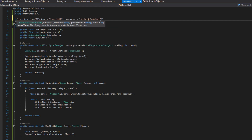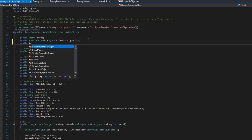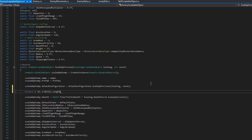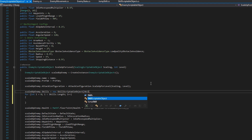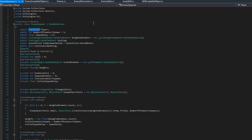The last thing on this script is adding the CreateAssetMenu attribute to JumpSkill, with fileName 'JumpSkill' and menuName 'ScriptableObject/Skills/Jump'. Then we open the EnemyScriptableObject and define a public SkillScriptableObject array called skills. In the ScaleUpForLevel function, we set scaledEnemy.skills = new SkillScriptableObject[skills.Length], iterate over all skills, and assign scaledEnemy.skills[i] = skills[i].ScaleUpForLevel(scaling, level) — the same pattern we used for attack configuration.